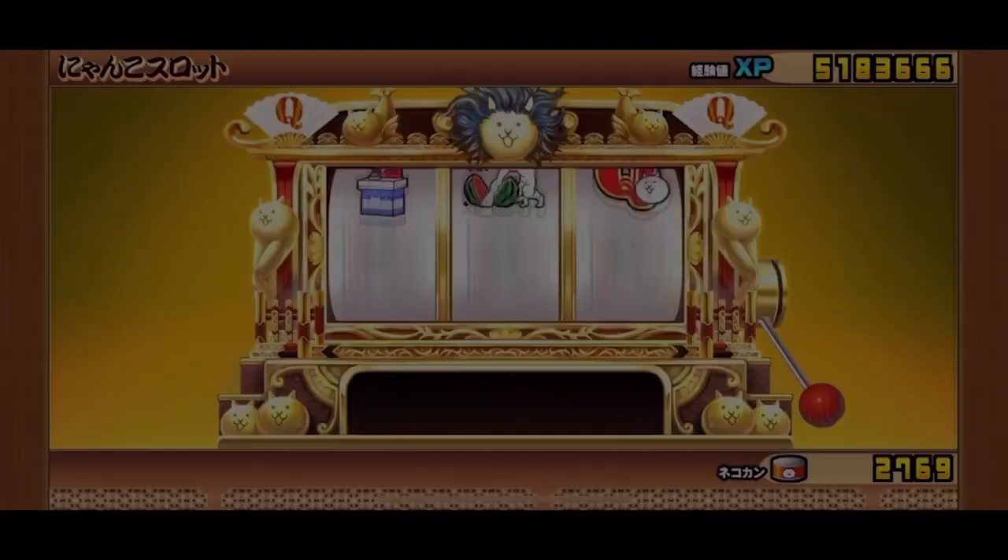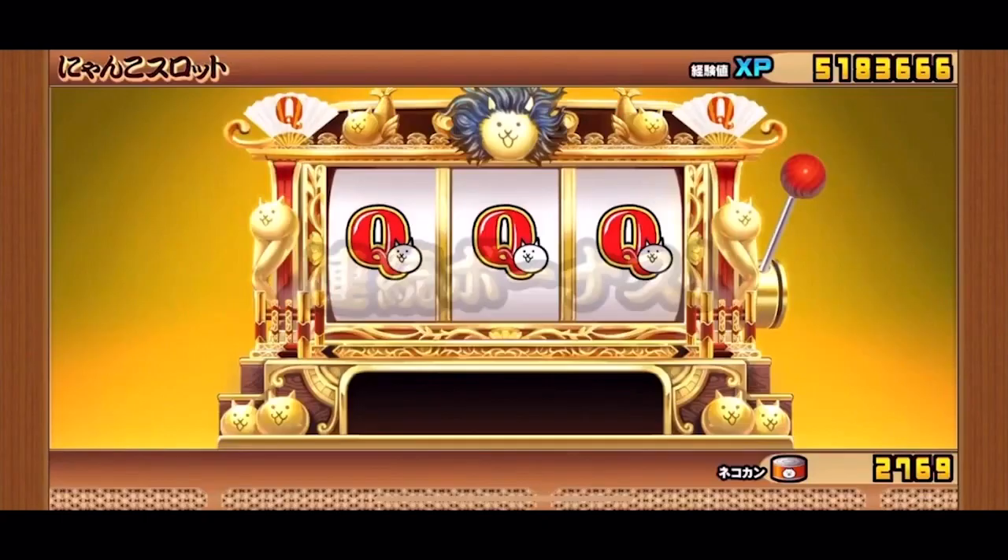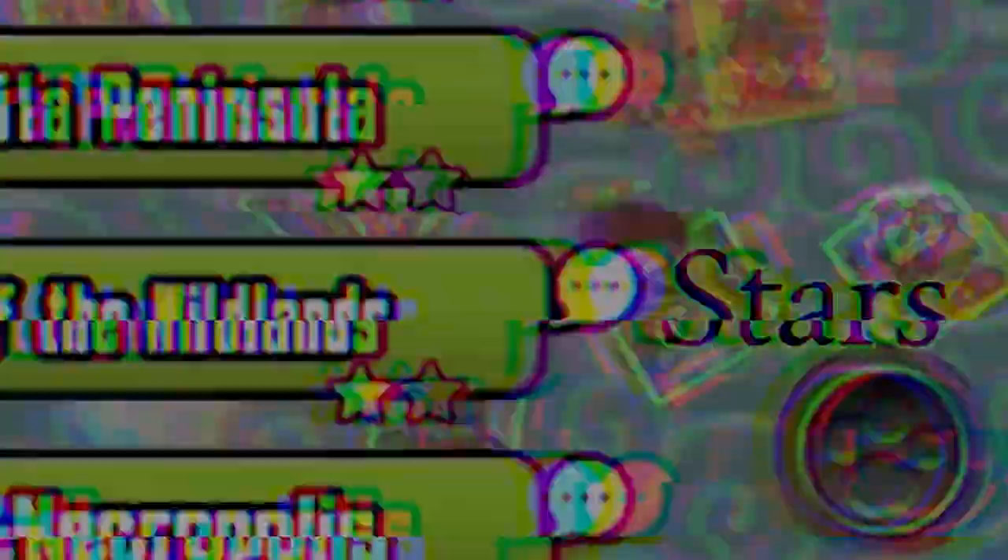Wild Cat Slots is a feature where you can get massive amounts of cat food by pulling the slots. You can draw 2 times with a chance to receive around 1,000 cat food. Slots appear on significant celebratory events and you can pull them 2 to 3 times per event.